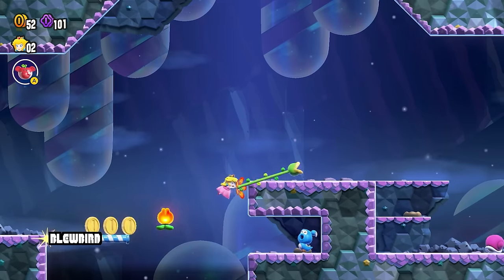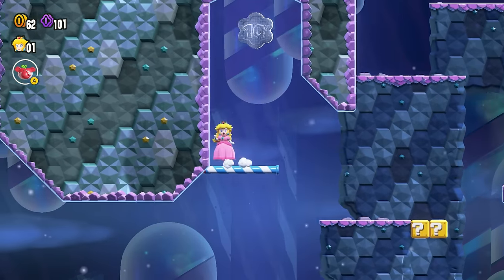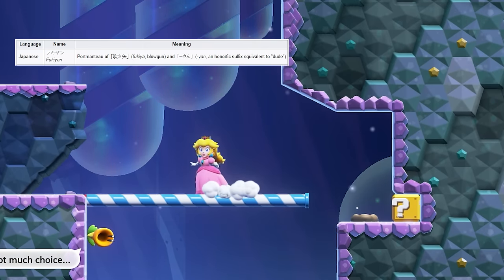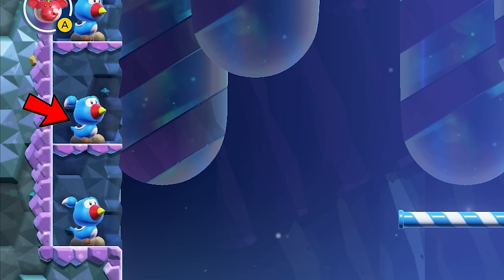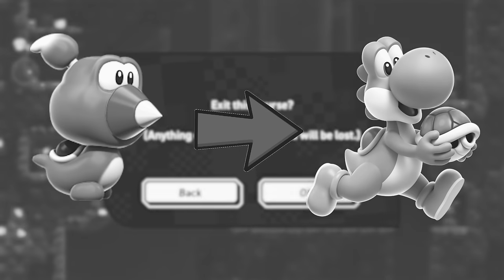Bluebirds are birds that will use their beak as a blow dart. Once this beak hits the wall, it extends into a pole that the player can use to jump onto. The official Japanese name is Fukian, a combination of Fukia, the word for blowgun, and Yan, a suffix that equates to dude in English. Did you all notice the shell on its back? Do you think this is a species of Koopa, or a distant Yoshi relative?